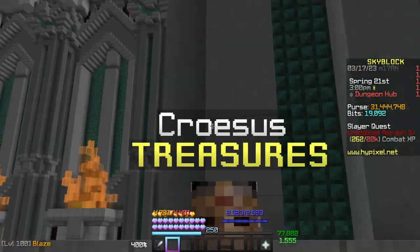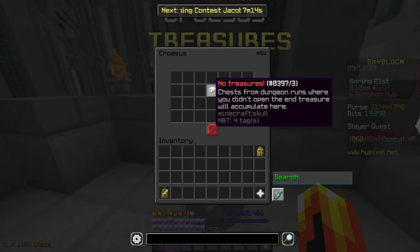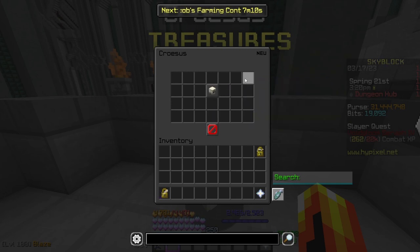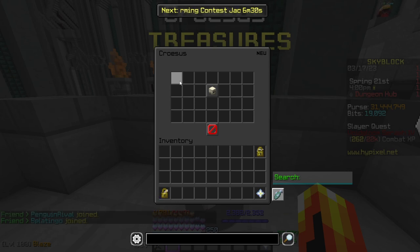Then there's this little NPC called Croaceous Treasures. If you speak to him, he'll show your previous dungeon runs. If you haven't opened the chest at the end of a dungeon, he'll give you the selection of chests and allow you to open one at a later date. This is really important if you get an expensive drop but don't have enough money — for example, a Reconpopulator costs 5 million coins from chests and sells on the bazaar for 7 to 9 million depending on the market. You can save up the money and come back later, or use a dungeon chest key to open another chest.